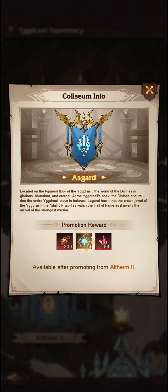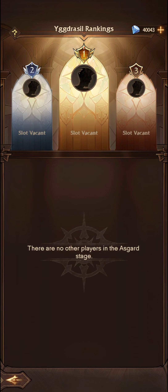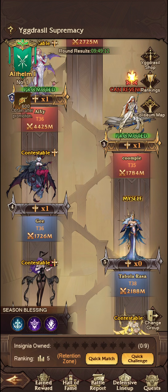You do get the Sacred Leaf — 300 — Enchanted Orb — 10 — and then Terror Crystal as well. Now let's have a look at the rankings. Currently slot vacant, of course.